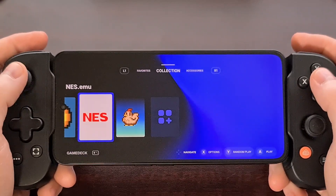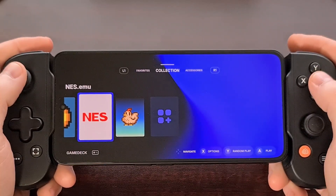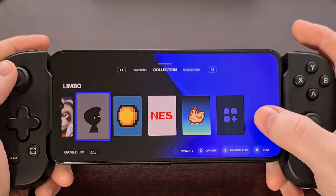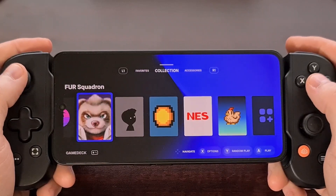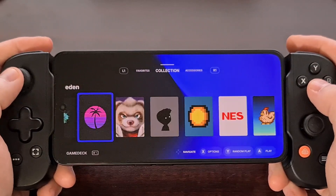You can see it will display your emulators, but you're not going to be able to add specific ROMs for those emulators as individual game cards on their own. We've seen this feature in other game launchers on Android, but Game Deck is trying to keep things much simpler right now.